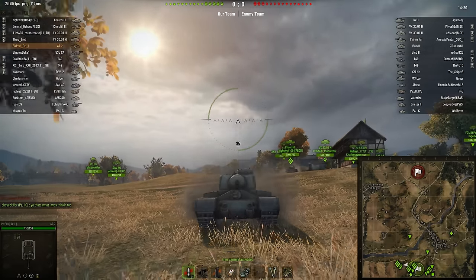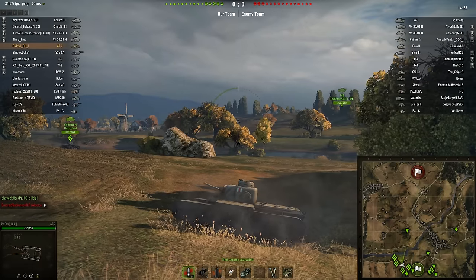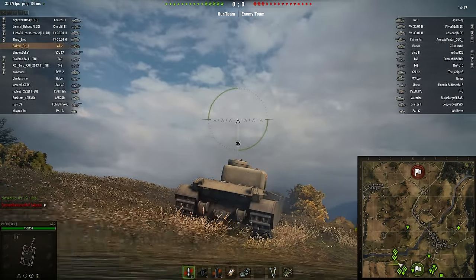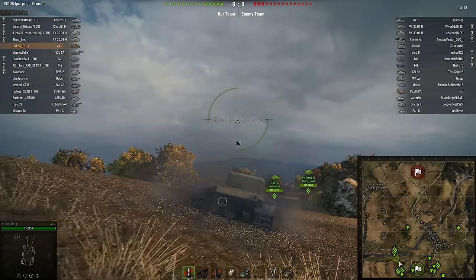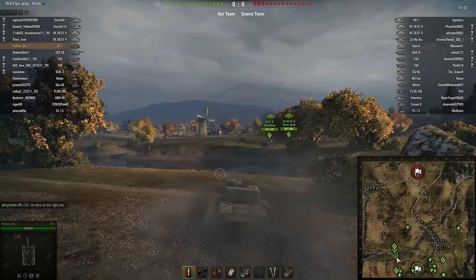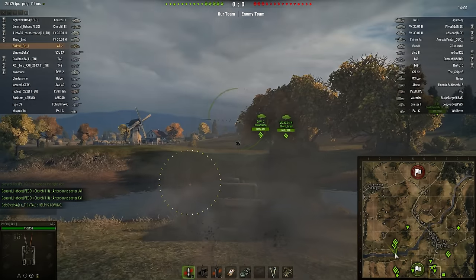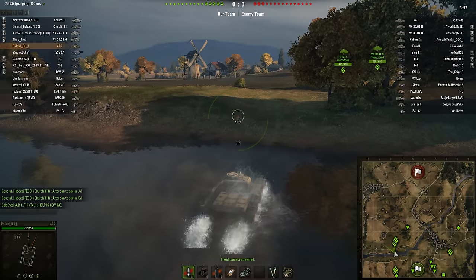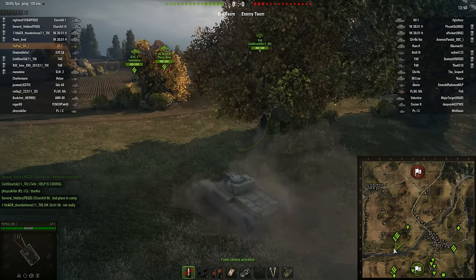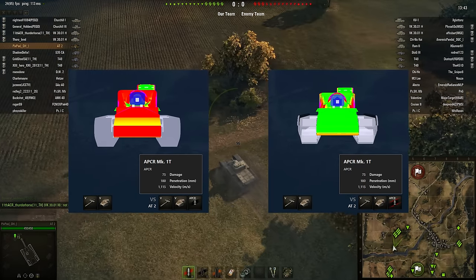The front armor used to be 200mm straight up at tier 5 - now it's 150. The side used to be 100mm, now it's 75. The rear used to be 76mm, now it's around 38. Whenever Wargaming uses decimals like 38.6 on British and American tanks, it's because the actual armor thickness is in inches and they just converted it. They really nuked the armor - before, firing gold APCR at itself still didn't pen.